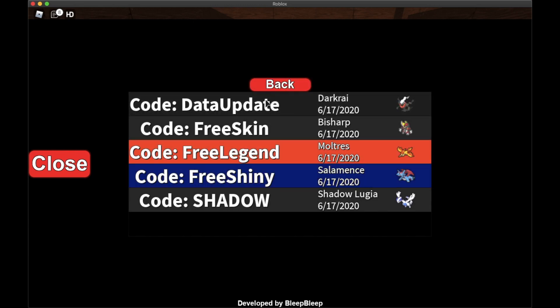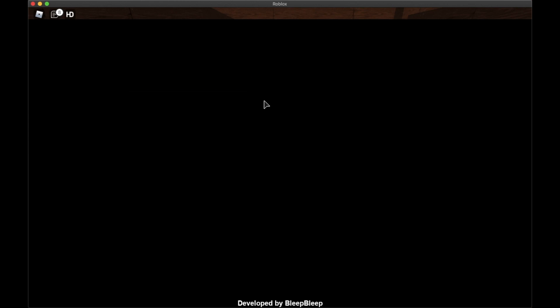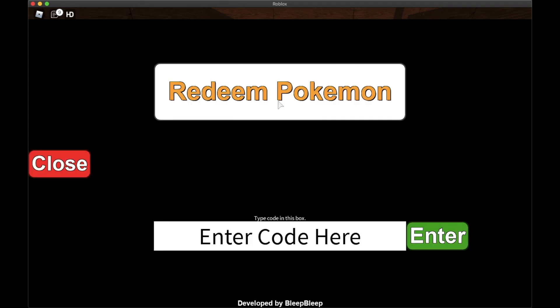Now click on Menu, then Mystery Gifts again, and this time click on Redeem Pokémon. As you can see, we have five Pokémon waiting. Just click on each one to redeem them. There's an animation playing - and there we go, the first one is now in our party.